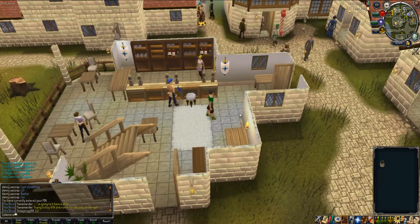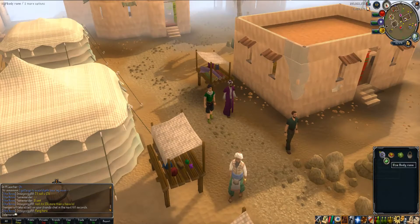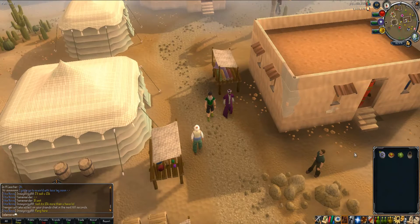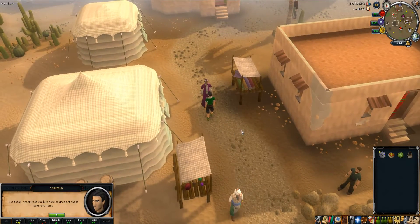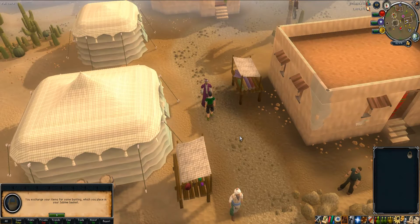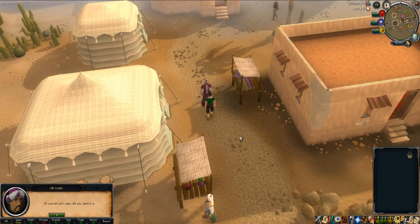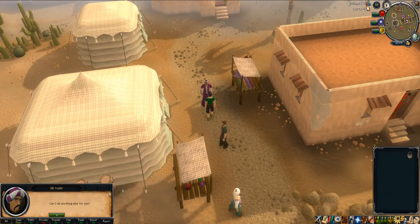Now for the fourth clue, you need 10 body runes, a meat pizza, and a cabbage. It doesn't matter where you get them from. Talk to the silk trader in Al Kharid, and as any usual day he'll take the items, exchange them, and give you the hint for the next clue.